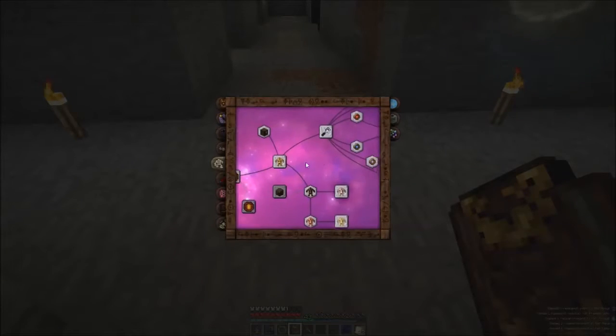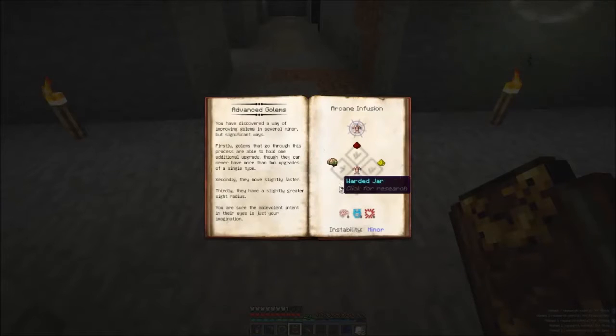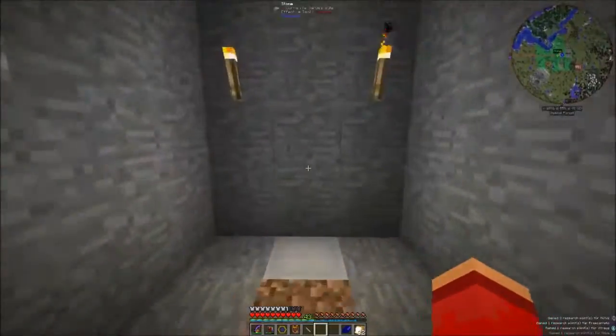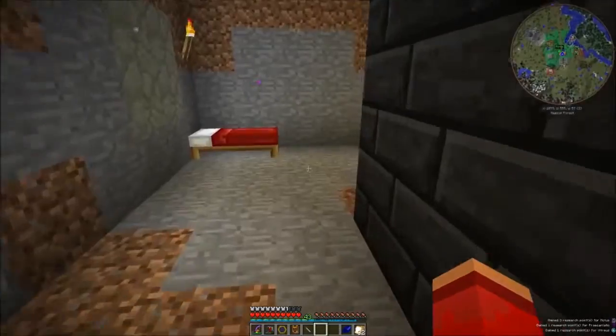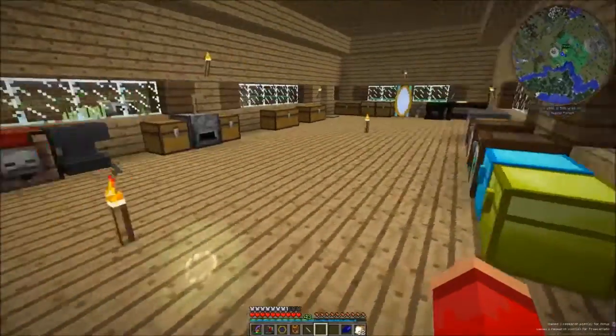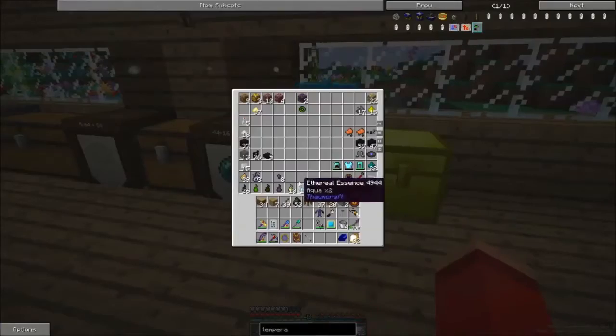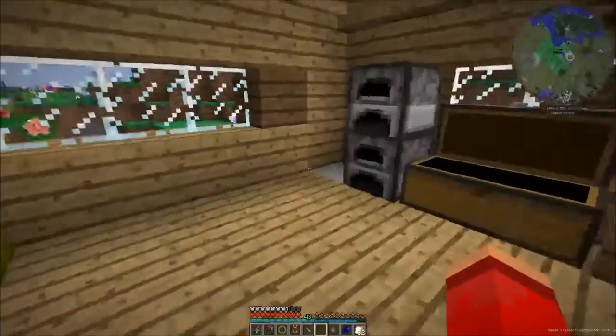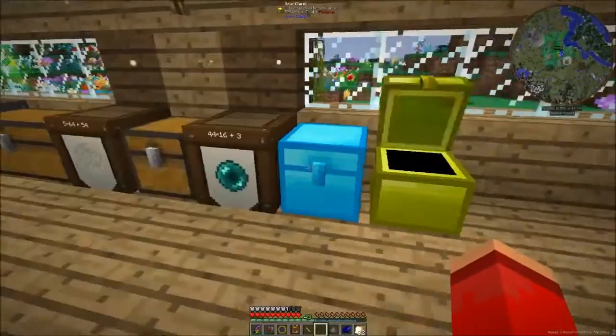The next thing I want to do is upgrade him into an advanced golem. I need another water jar, a brain, redstone, glowstone, and gunpowder — not too difficult. Today I'm going a little bit quickly because I have other stuff I really want to get to sooner rather than later, and unfortunately all this stuff is stuff I promised I would do first.